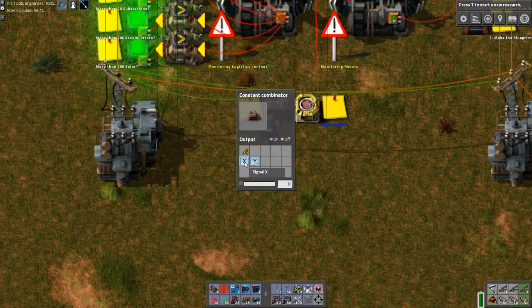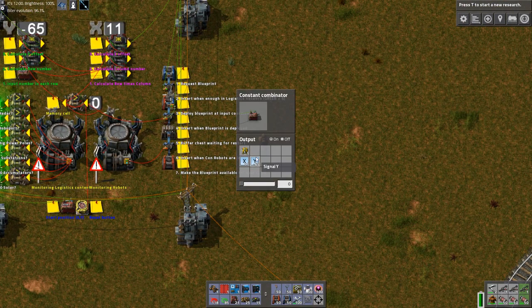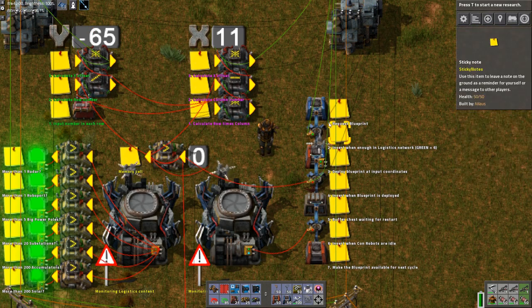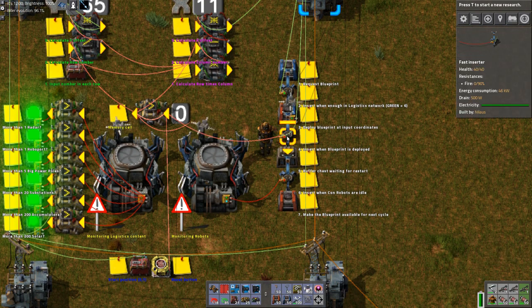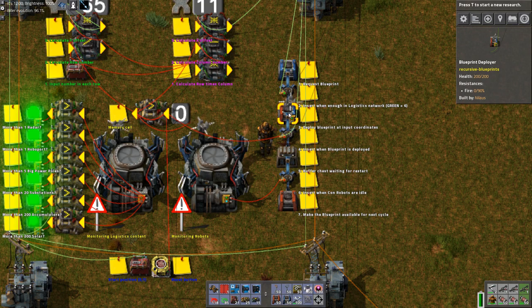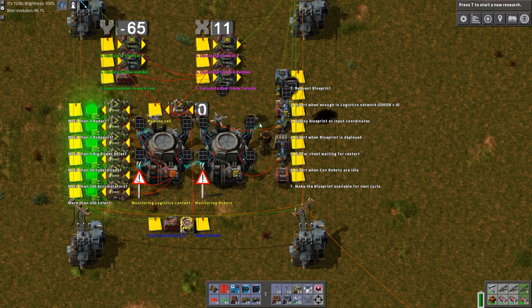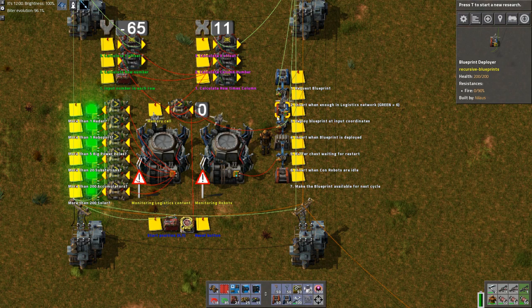It starts at a coordinate — 11 X, corresponding to 11 in this direction, and minus 65 Y, because for some reason minus is upwards. That is the starting location for the first blueprint. Once the first blueprint is done it moves to the next one. It only triggers when a blueprint is identified as present, which is quite important.